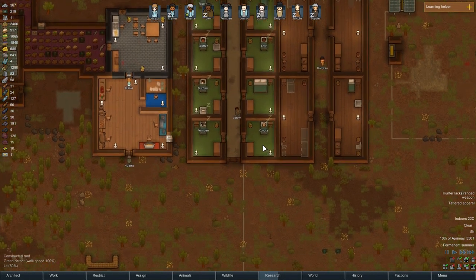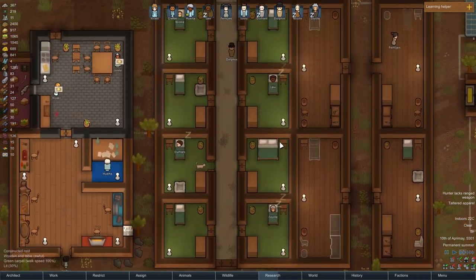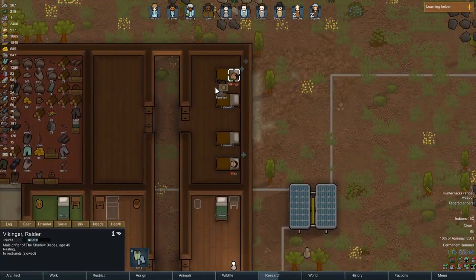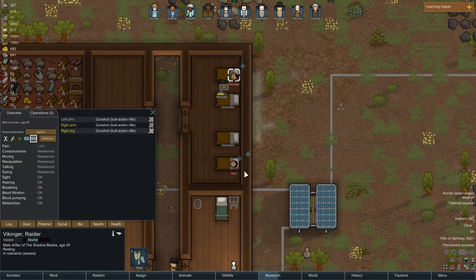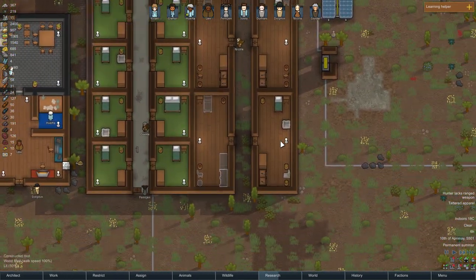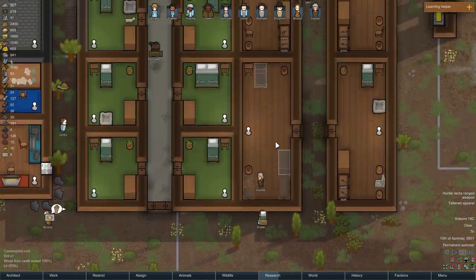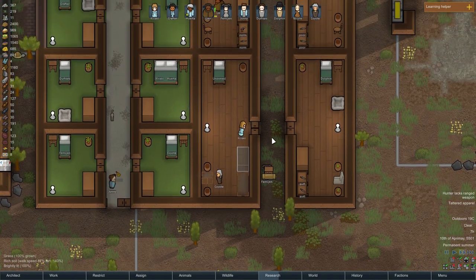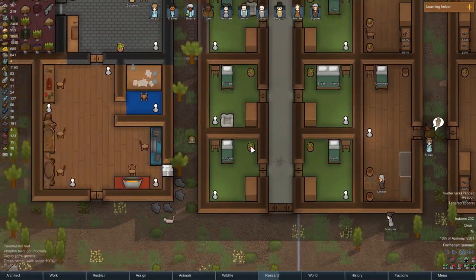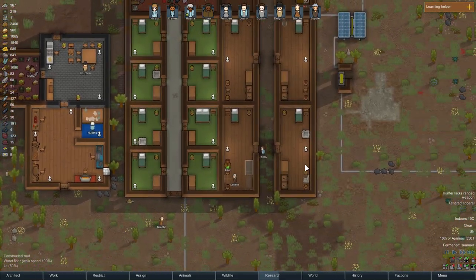Hello and welcome back to my RimWorld let's play series. We're picking up exactly where we left off in the last episode. It's some morning and people are starting to construct stuff. We still have our two prisoners here — he's getting better, hopefully we'll be able to invite them to the colony. So far we're doing good. I want this area to be more of a living area type of place.